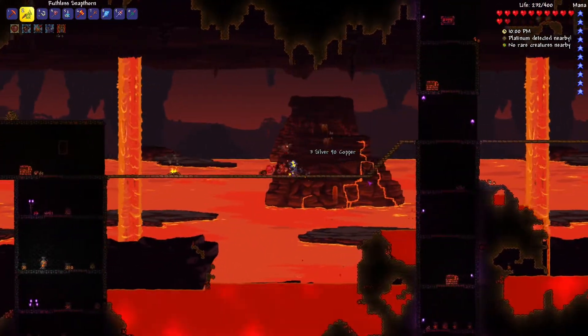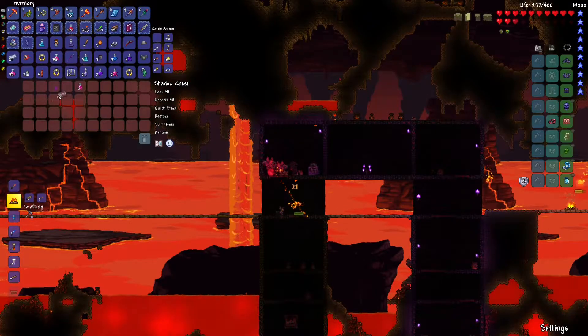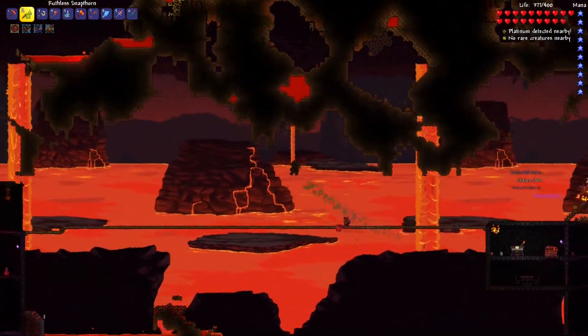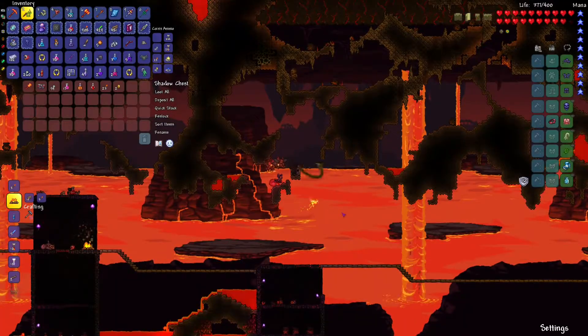I couldn't quite get that magma snail. Okay, there's a flame lash and a demonic hell cart too. And here's another treasure magnet - I guess we actually are finding a ton of these things. I thought it would be funny if we did but I wasn't really expecting to. And another flame lash.